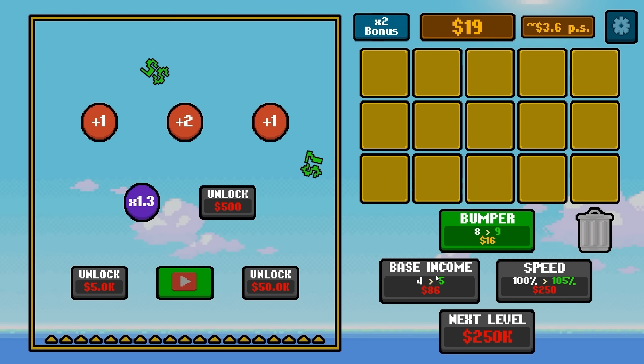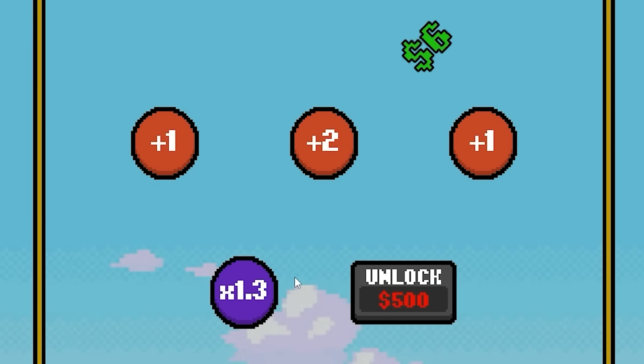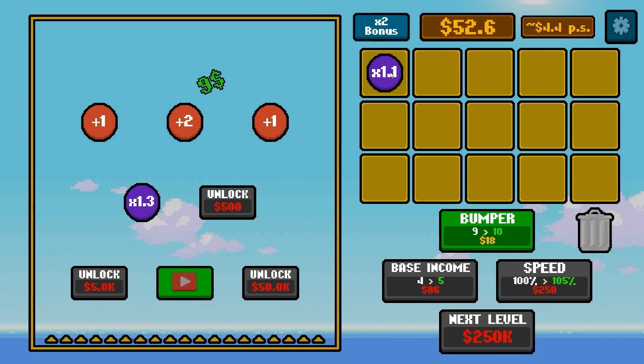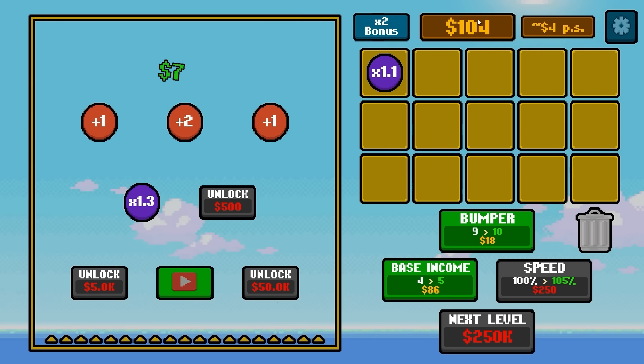We're going to add another base income — now it's a four dollar base, which obviously is going to add up big, especially if it hits my magic multiplier that everything avoids. One dollar is still bigger than the 1.1. Oh, that one touched it — that was a big single drop. I don't know what that was, but it was pretty big.